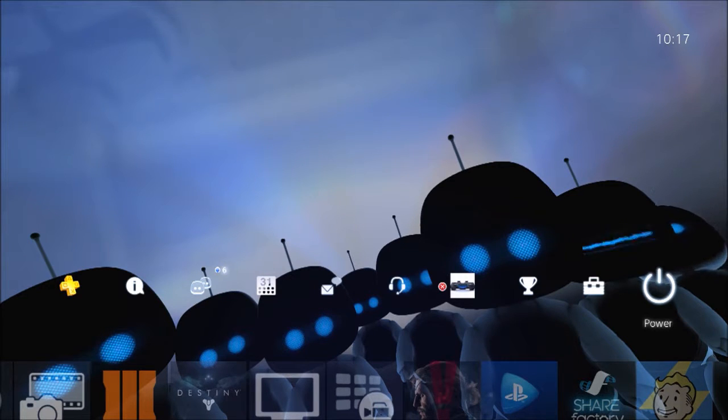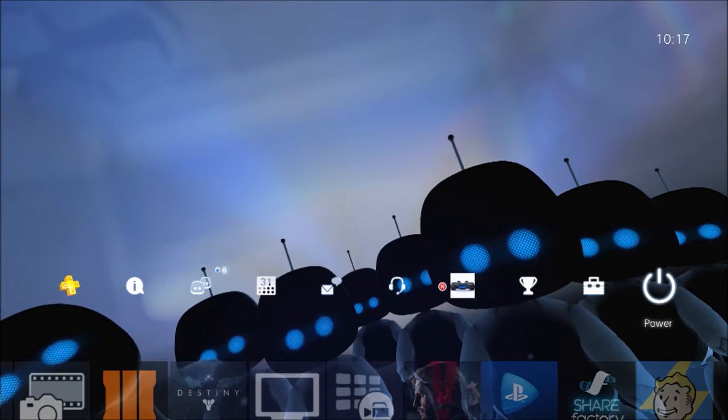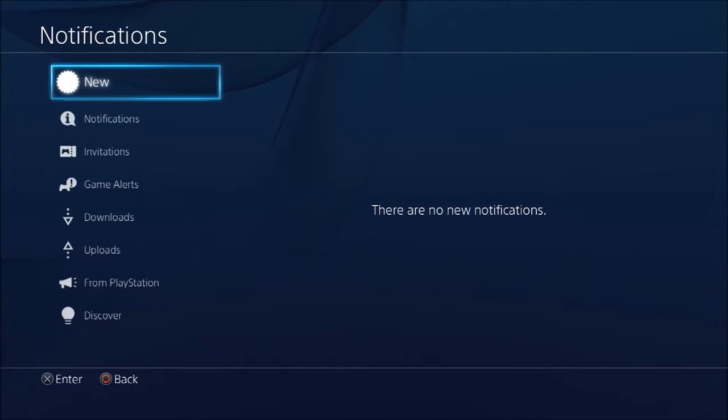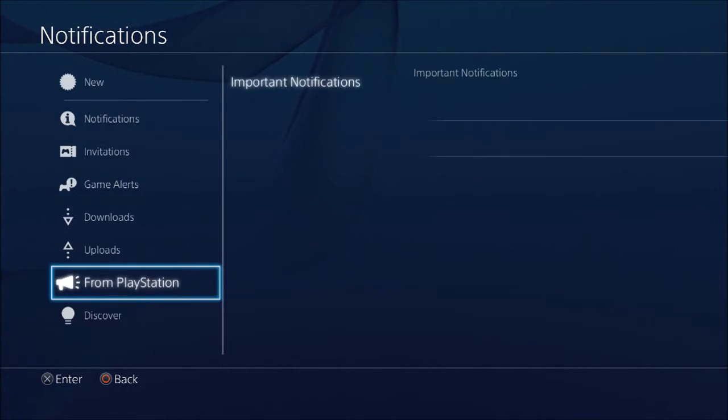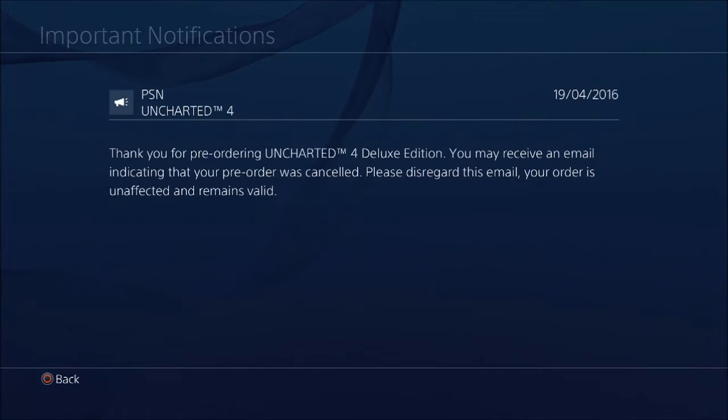For those who've already pre-ordered the digital edition, you might have come across an issue. The issue came in the form of a message through my notifications. I'm going to put up the notification for you to see. Important notification — Uncharted 4 — which I received last Tuesday at 12 minutes past 5. The message states: 'Thank you for pre-ordering Uncharted 4 Deluxe Edition. You may receive an email indicating that your pre-order was cancelled. Please disregard this email. Your order is unaffected and remained valid.'